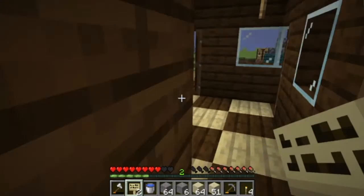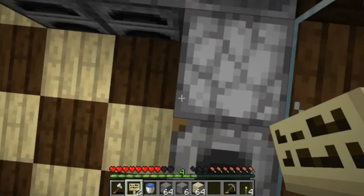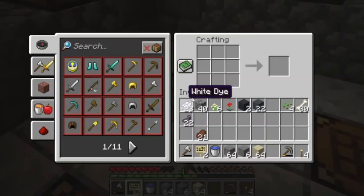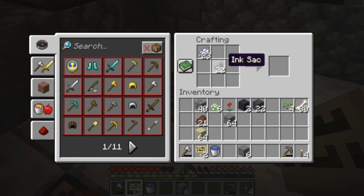Let me come up here and smelt the sand first. Thanks for all that iron, very appreciated. Let me put it in a chest. And then we can make the concrete. I might be doing this the wrong way - let me just see if this is how to make white concrete. Yes it is.